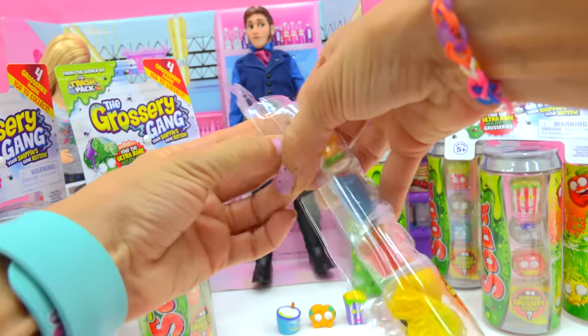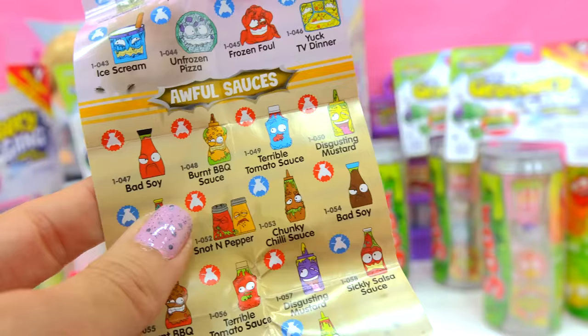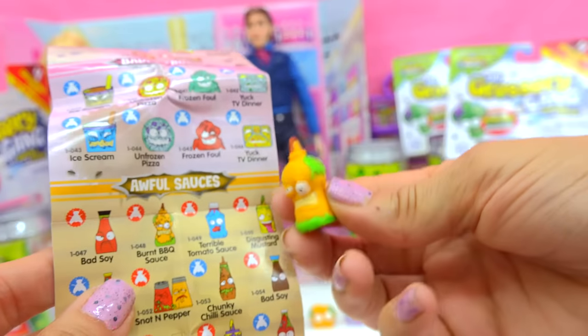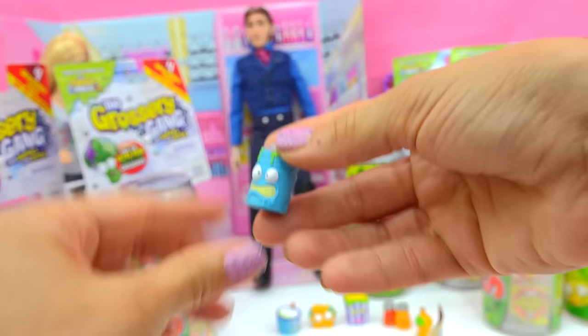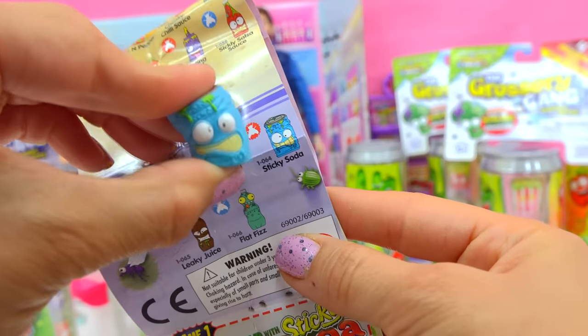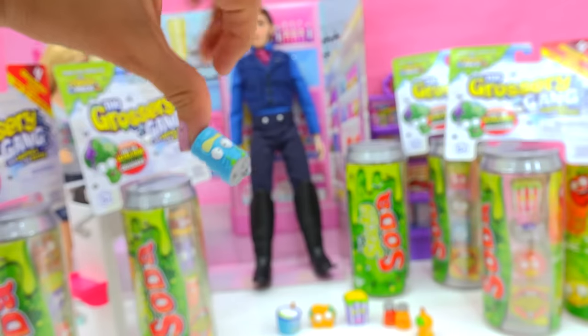Oh, what do we have in here? Ew, is that like some sort of mustard? No way! It's the Burnt Barbecue Sauce. Did somebody accidentally put him on the barbecue? It's an actual soda inside of the sticky soda — wait a minute, it actually is a sticky soda. It would stick to my finger!